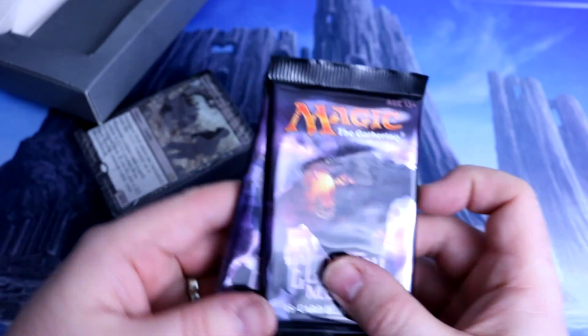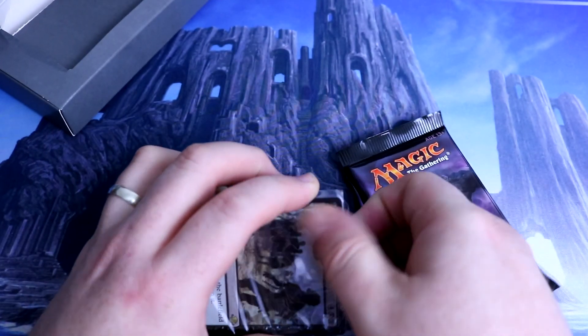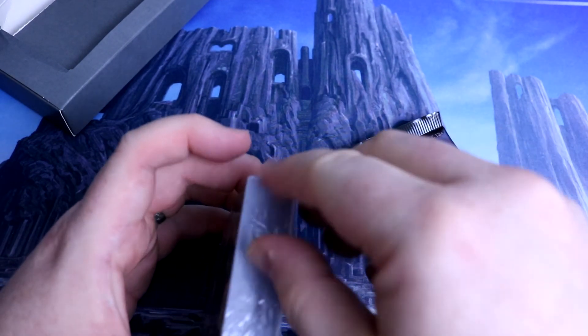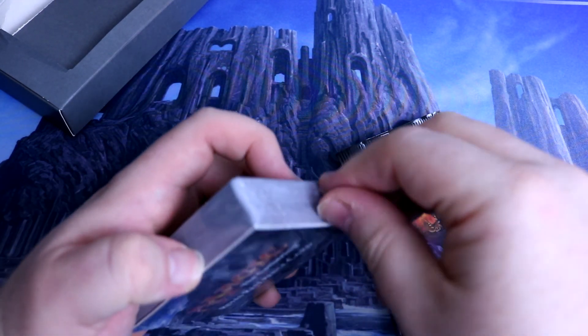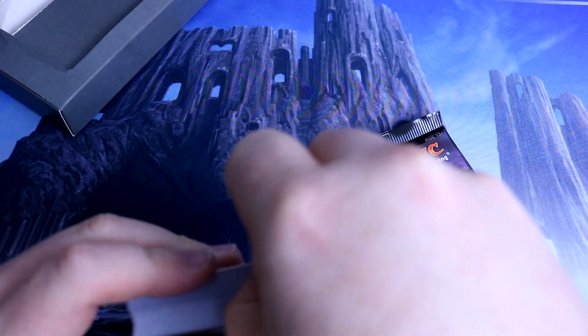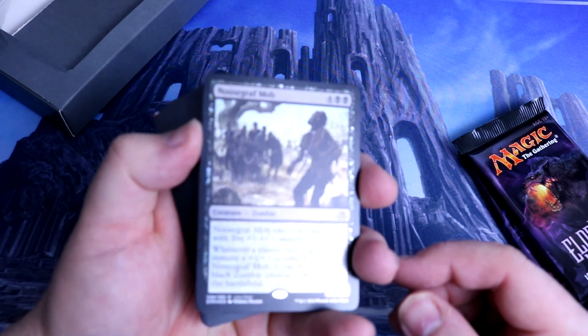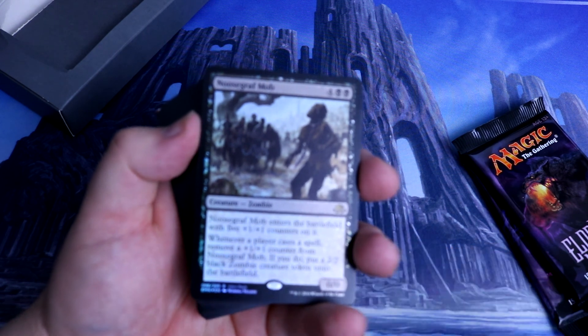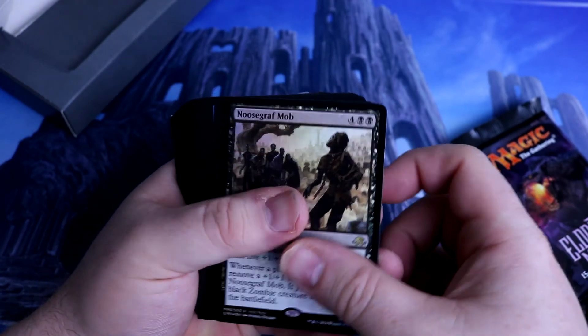So two Eldritch Moon packs there. I will open this up as long as I don't struggle too badly. There we go. So there's a nice foil Noose Constrictor — very, very nice. Just to make sure we can get in focus there — yep, it's in focus.